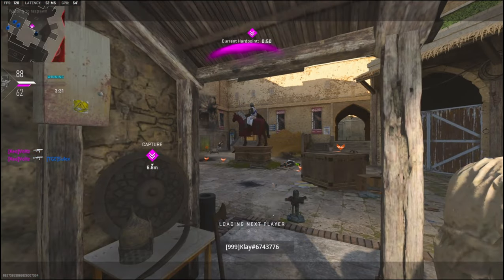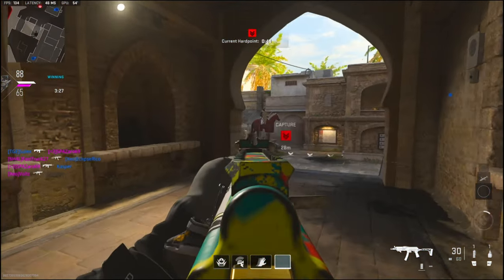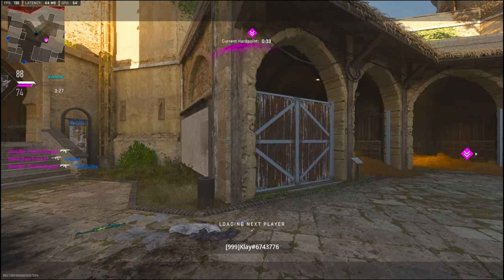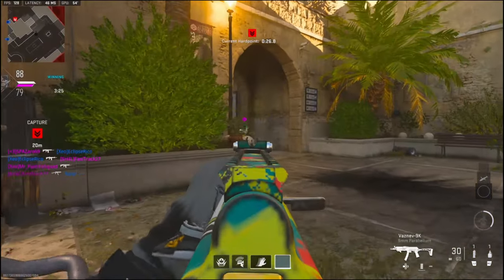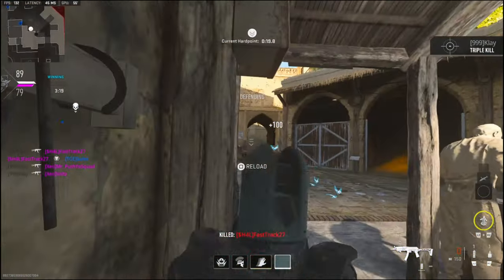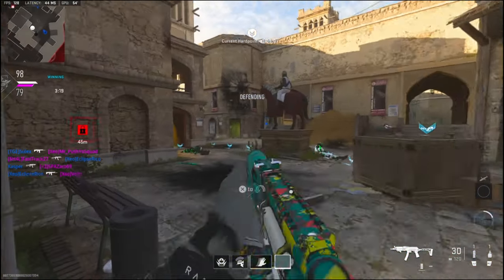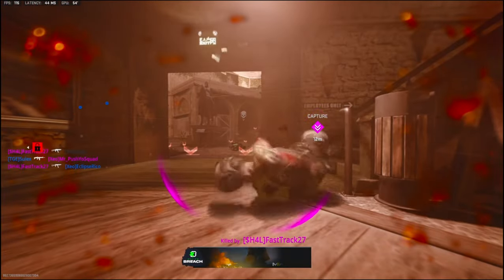He's weak on hill, weak on hill. He popped. One's in the far corner over there. Bro he's so weak — open heady. There's one bottom green, bottom green.